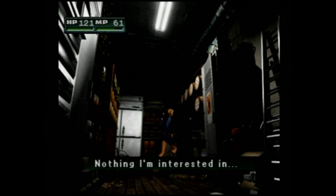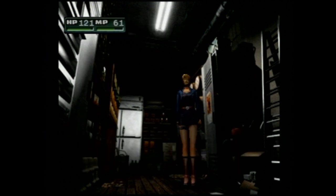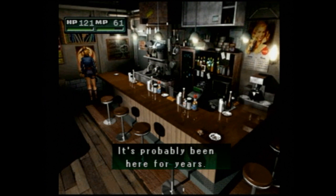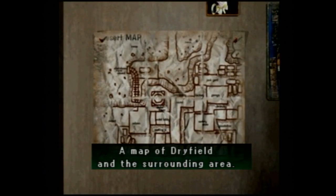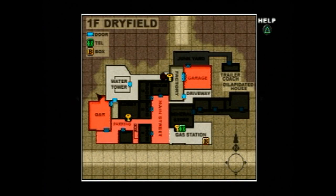Looks like a mini keg of beer — nothing I'm interested in. An employee locker, and there's something inside. We'll take our healing item and check out a little bit more of the saloon. An old poster, yellowing and faded — probably been here for years. A map of Dryfield and the surrounding area. I'll enter it in my GPS. So there we go — we finally have the map of the area. We can see that we're in the bar right now, and we want to get the key up there so we can get to the factory. Outside in the parking and main street it's dangerous — even the bar we're in right now is dangerous.